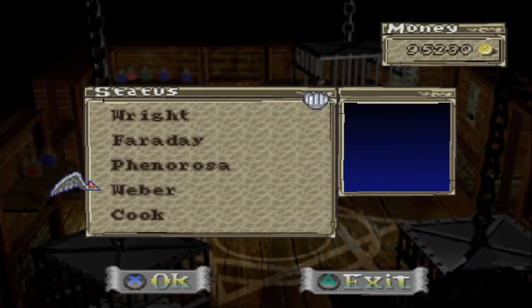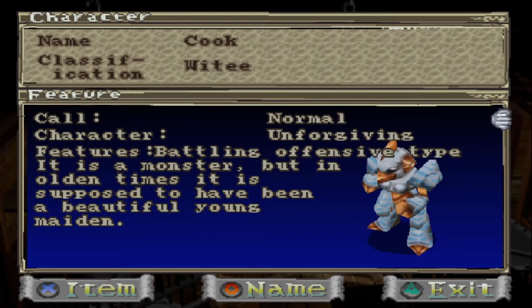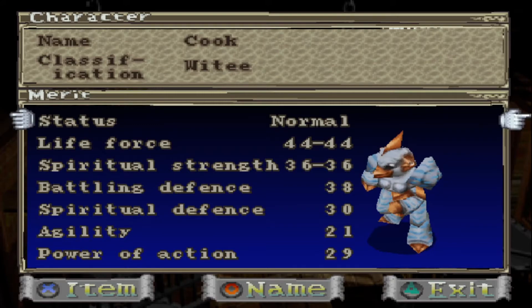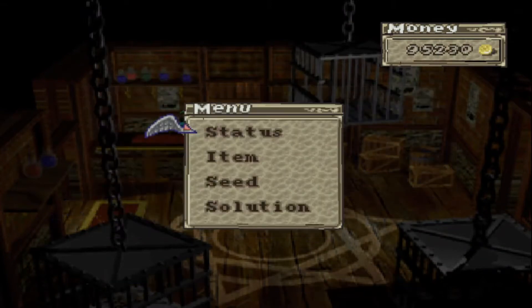We got one more that I'm pretty happy about — I said I was going to get him and I finally found him. His name is YT. He is the monster that Daniel uses in the opening cutscene and I really wanted him. A battling offensive type — he's a monster but in olden times was supposed to have been a beautiful young maiden. Normal Unforgiving, with 44 life force and 29 power of action, he's going to hit really hard with his Cyclone and White Arrow. Just more big, strong ground units that can go in and wreck face.